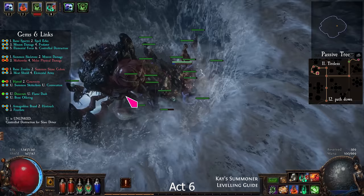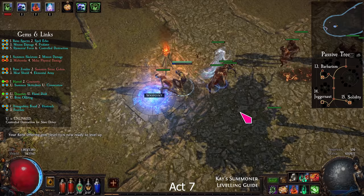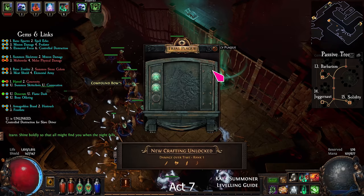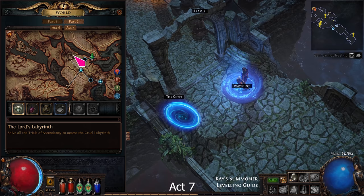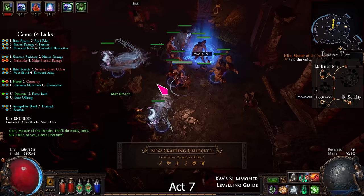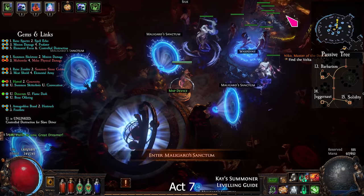Head to the Bridge Encampment. Make your way to the Crossroads and then go right at the waypoint. Enter the Fellshrine Ruins and the Crypt. Complete the trial, then find the sarcophagus. Look for the Canister of Sins and pick up Maligaro's Map. Return to town. Go back to the Crossroads, go left to the Chamber of Sins, and insert Maligaro's Map into the map device. Find and kill Maligaro in his workshop.